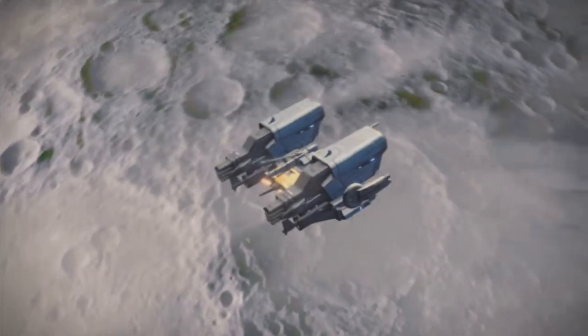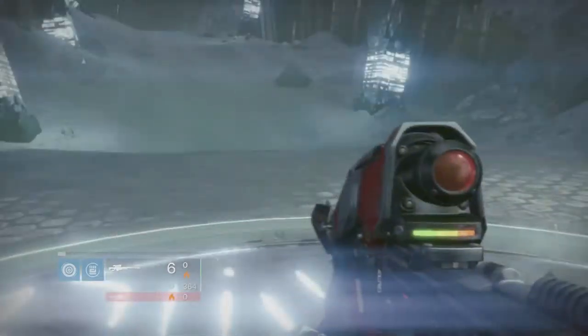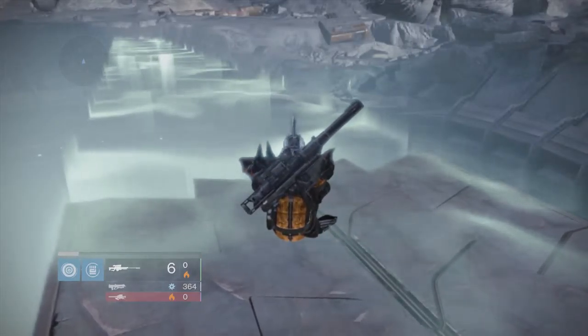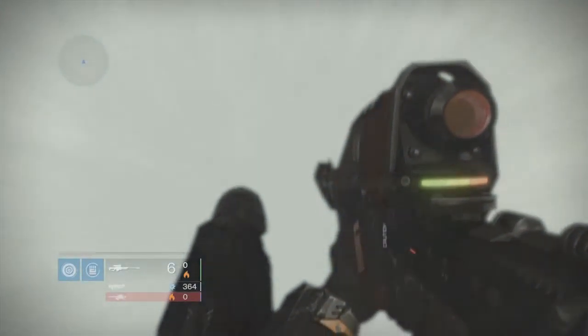Then once you've got a nice pack of Thrall chasing after you, just spin around and drop the hammer on them. As you can see — speeding this up — it's a common bounty and one of the easier ones to do. It's kind of fun too, so once we get down into it.